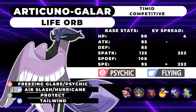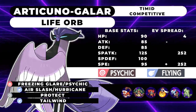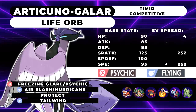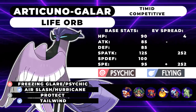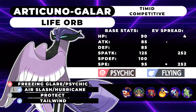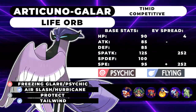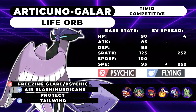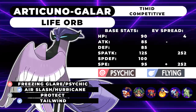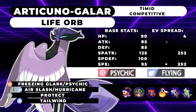The first moveset I have for you guys is Life Orb Tailwind. It's the only one of the three birds to get Tailwind — Galarian Moltres doesn't get Tailwind, which is really disappointing, and Galarian Zapdos doesn't get it either. This moveset has Freezing Glare or Psychic, Air Slash or Hurricane, Protect, and Tailwind. The reason you have an option with the first two moves is depending on the team you make. If you're running a rain team, I would recommend Hurricane; or if you don't care about missing and just want higher base power on your max moves, you can run Hurricane without rain.